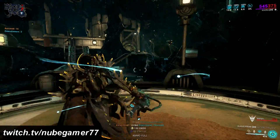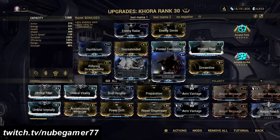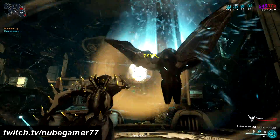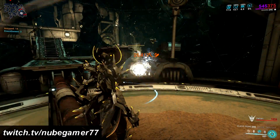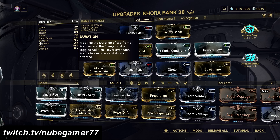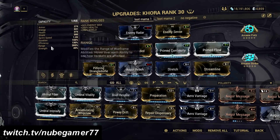Remember that we are talking about a speed farming build here. A 265% range will allow you to chill in one spot of the highest level Sedna arena — that open area where there's an energy orb spawn. That is the most optimal spot for farming endo since all you need is to drop Strangle Dome and just wait for enemies to get caught by it. You also need pilfering Strangle Dome to provide additional loot from enemies hanging in your ability. This farming setup doesn't require Arcane Energize anymore, since I am using Zenurik's Energizing Dash to get some energy, then wait in the energy spawn area.